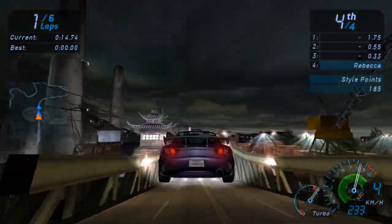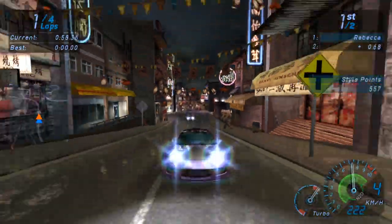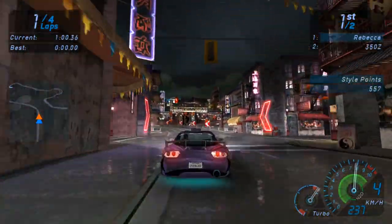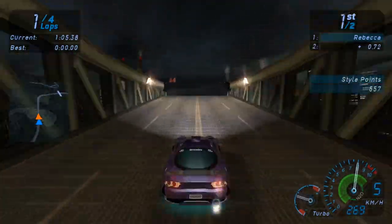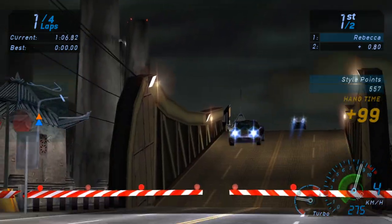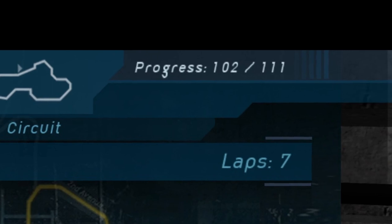This race in particular is so hard that when I looked it up online, people were saying you either have to drive perfectly or downgrade your car to trick the AI into going slower — because yeah, the AI's cars are directly proportional to yours. This isn't the only offending race, as this game gets brutal towards the end, but it's the worst of the bunch by far. After you finish it, the rest of the game will seem extremely easy, and you'll breeze through literally every other race, including Eddie and Melissa. This kind of makes the game's ending anticlimactic — everything past this race feels like a victory lap.